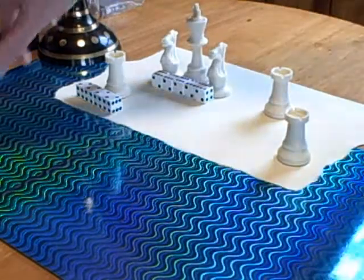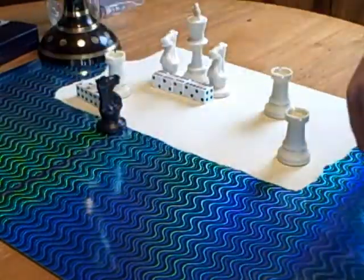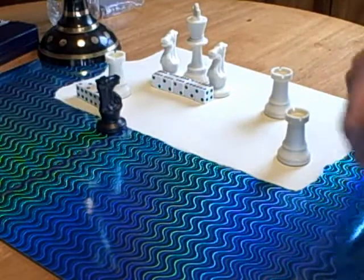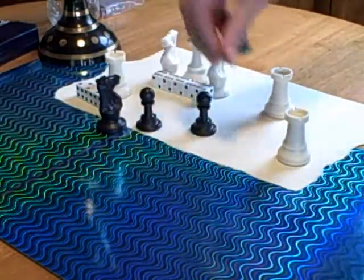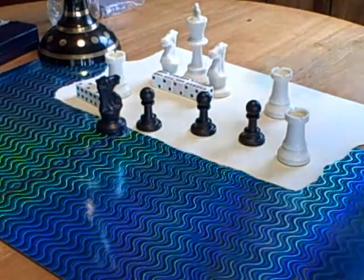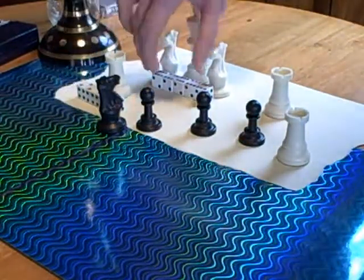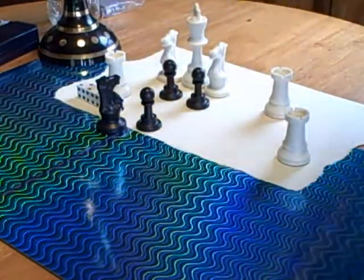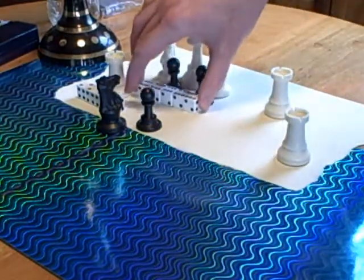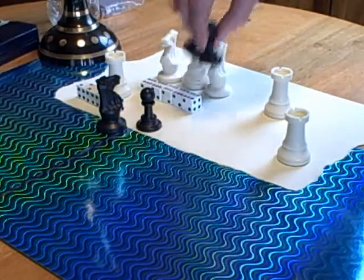Now, if one of their ships happens to get kind of close and you don't sink it in time, they're going to start unleashing ground troops. These guys are going to make it very hard for you to repair your walls, because you can't place bricks where any of them are standing. All you can hope to do is entomb them, effectively capturing the pieces.